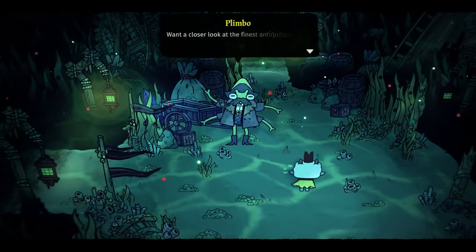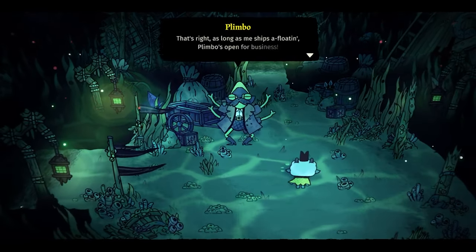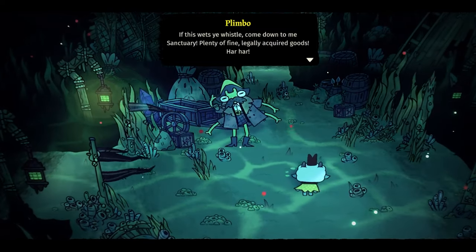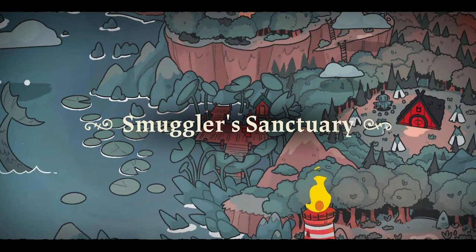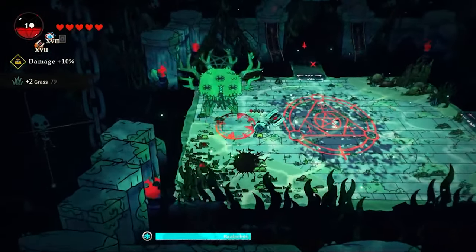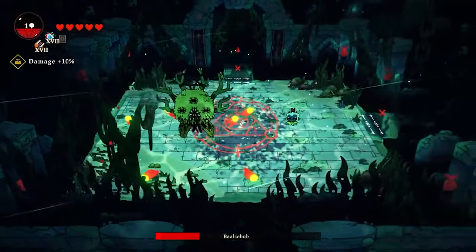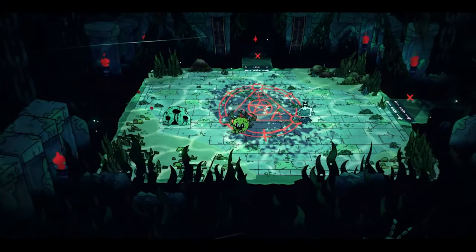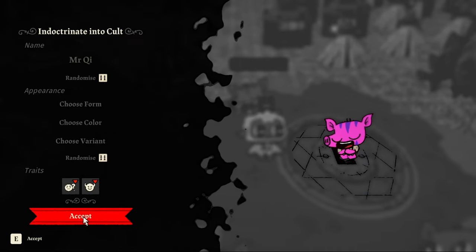We have another day in Anchor Deep and come across a new NPC called Plimbo, who marks his place on our map — Smuggler's Sanctuary — which holds lots of follower forms and decorations. It's time to fight another mini-boss. Hammer weapons are slow but hit very hard — in my opinion, best used with magical abilities that slow enemies down.